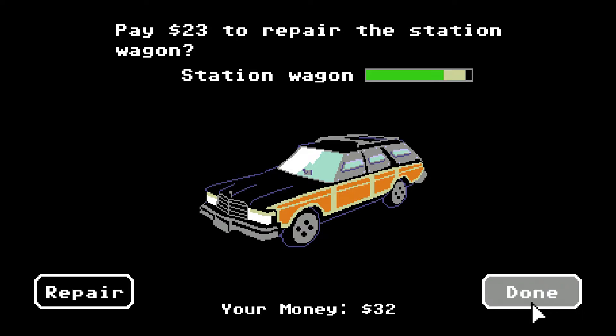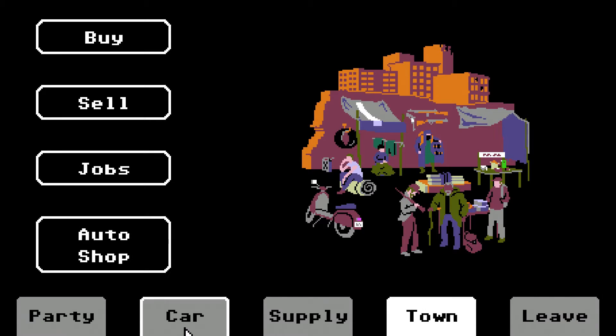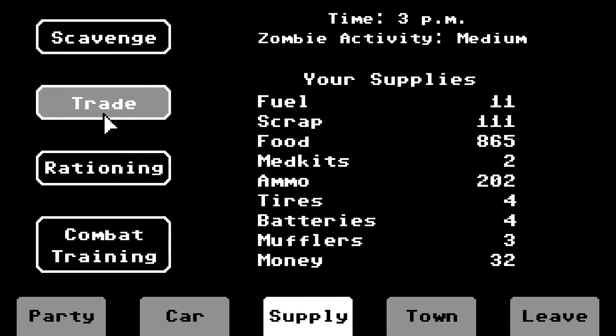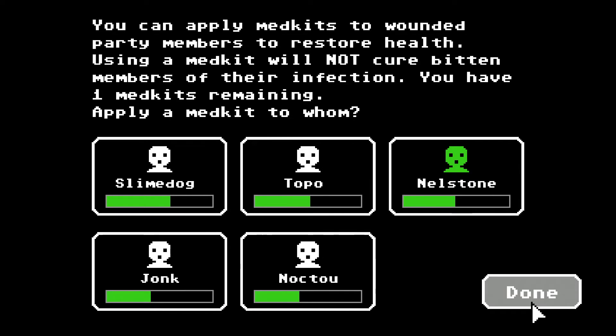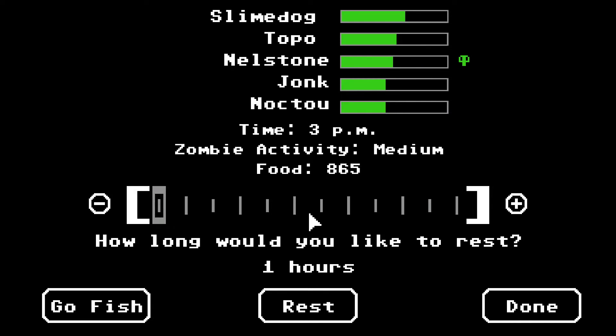We can't buy any more med kits. There are no jobs. Is there any trading going on? No, no one wants to trade. We can move on — but wait. I'm okay with winning. We want to make sure Nelstone's okay — hit the med kit. Everyone else is okay. Did you talk to the stranger? Why don't we rest? It costs food. Let's go fish — let's see if it's another minigame.